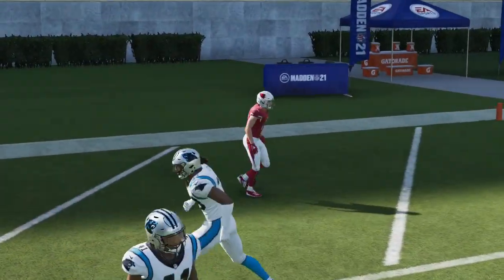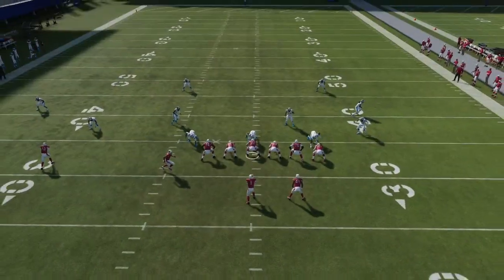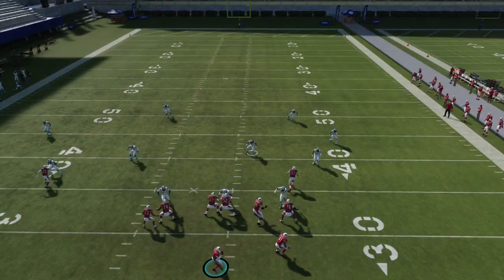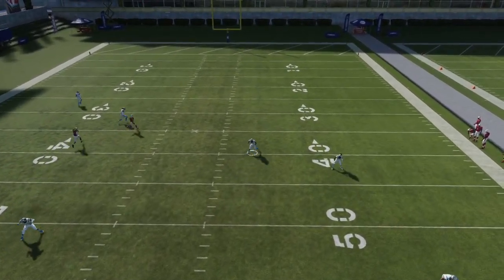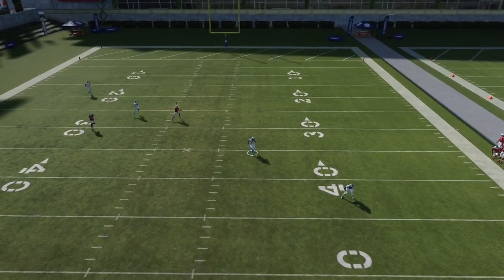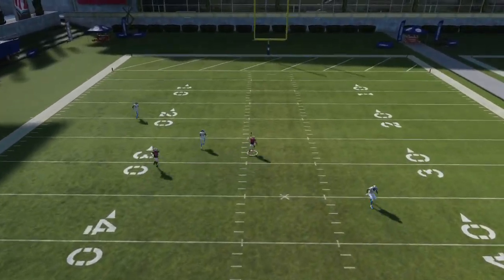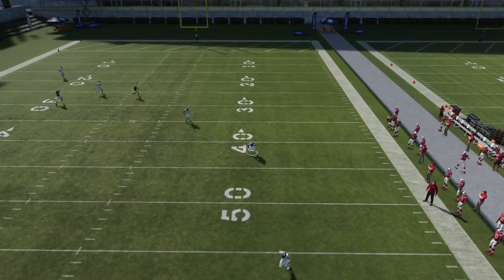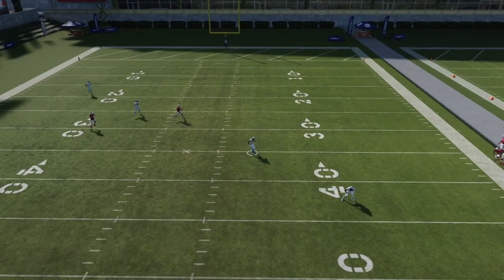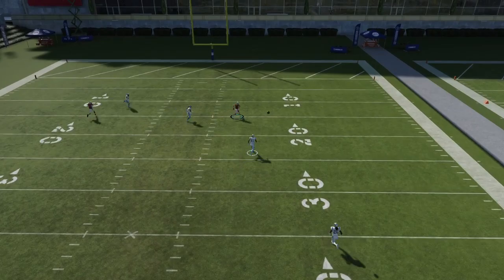Let me show you guys the replay. Cover 4 — this right-of-screen safety, the same guy that was glitched out in the cover 2, is now in a deep quarter, an inside quarter. He's just not even going to recognize the post going over the top. These left two deep defenders are not going to be able to do anything about this post — they're just stuck at the 40-45 yard line as the post goes right over their head for the easy score.